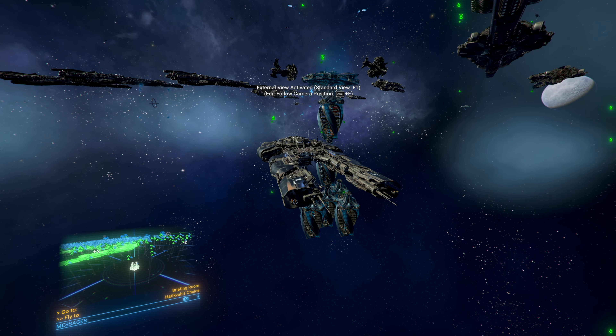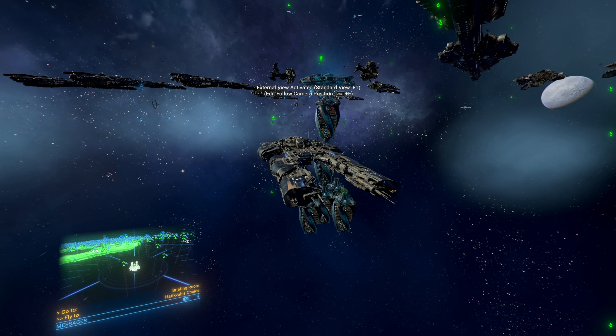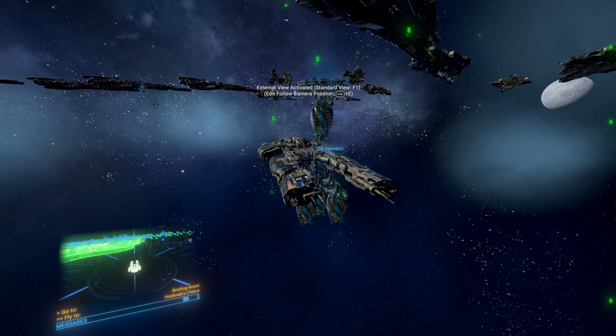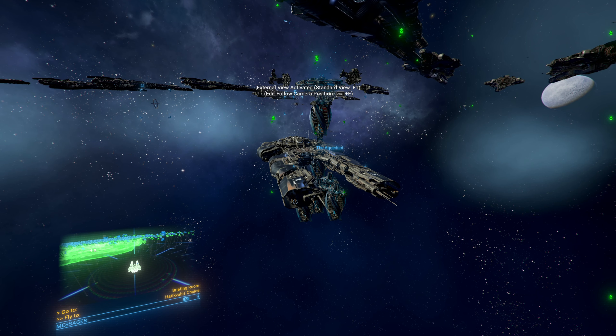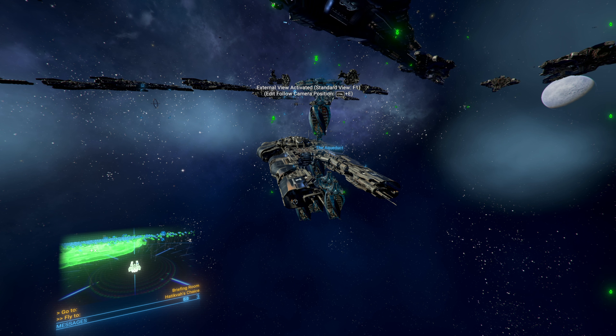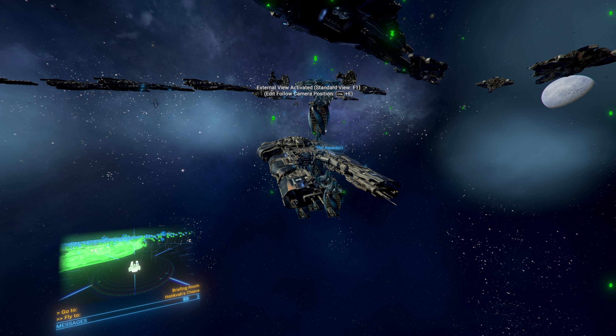There's a lot of ships out there and a couple of stations with adjustments. There are also new zones to look at. What we're going to do is move all the Argon ships into the Xenon territories to take out some Xenon and get a look at their new models. If you'd like to see specific things or want me to do something during the 7.0 beta, let me know in the comments below.